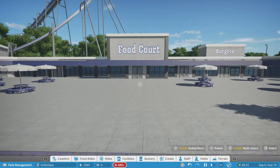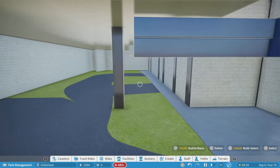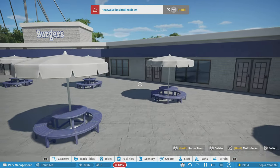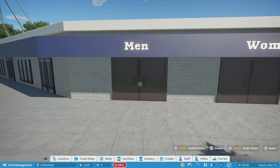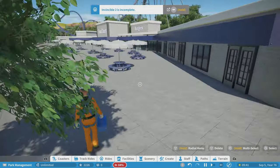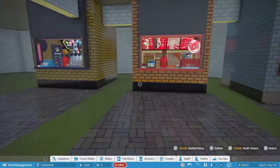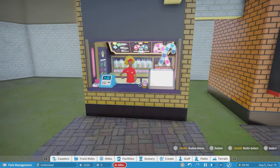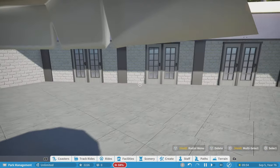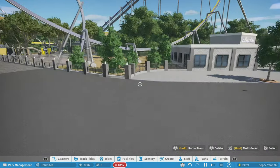Even though there's not an interior, it's still accessible for the guests. I placed these double doors, and if you walk in there are some stalls — I need to add a couple over here for the burgers. I placed men's and women's bathrooms here. Over here where it says milkshakes I placed a couple drinks stalls as well, like coffee and milkshakes.